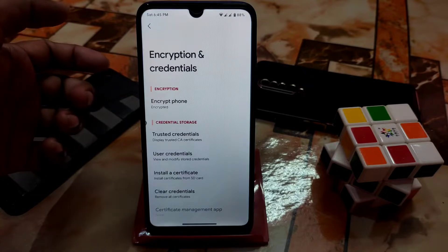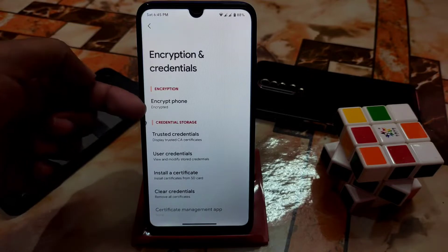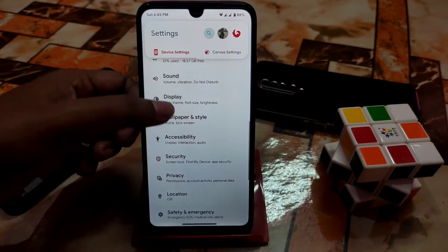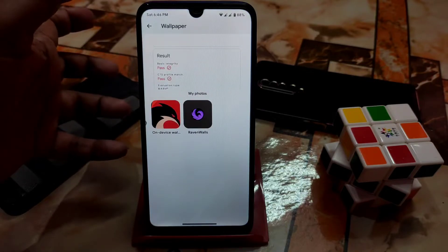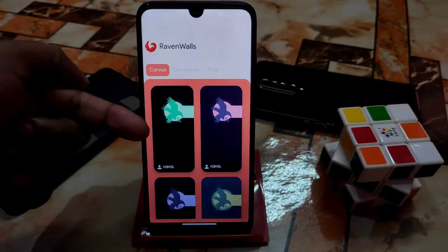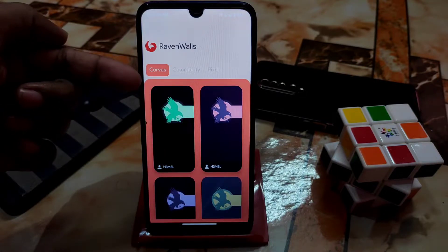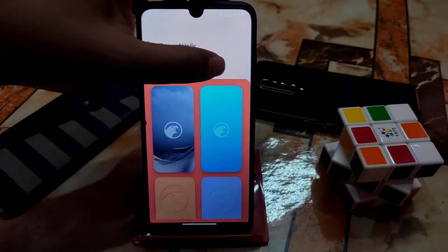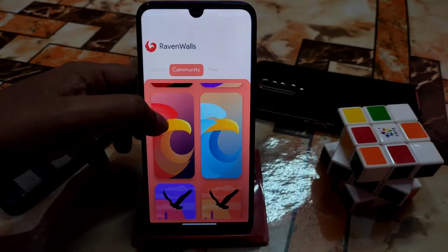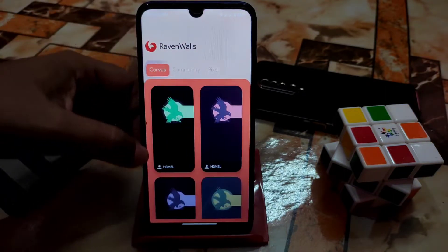It is encrypted as it is Android 12 - we don't have a perfect Android 12 recovery yet, so it's encrypted, not decrypted. Remember that. Privacy and accessibility are as usual. In wallpaper and style you can change wallpaper - so many wallpapers are there. With an internet connection you can download or apply directly. Some are from Corvus, some from the community, some from Pixel.